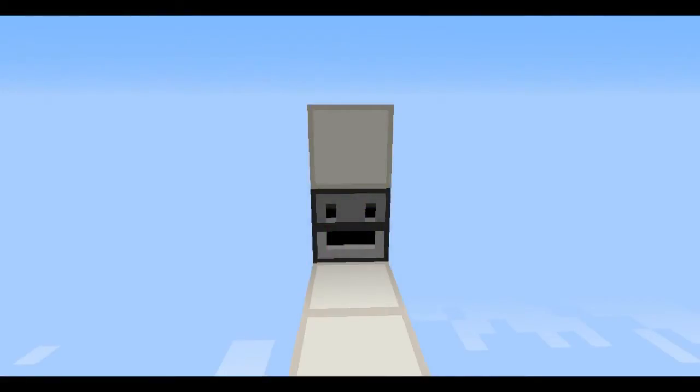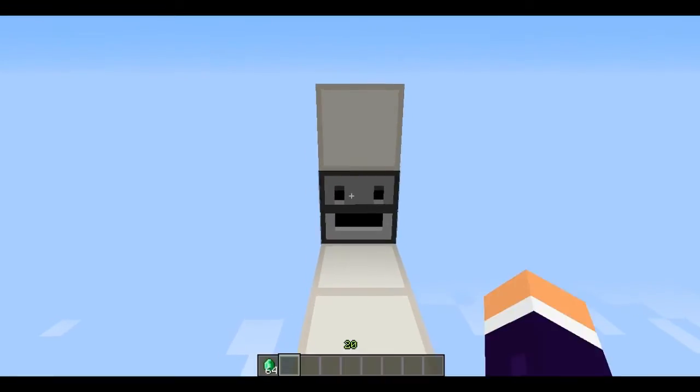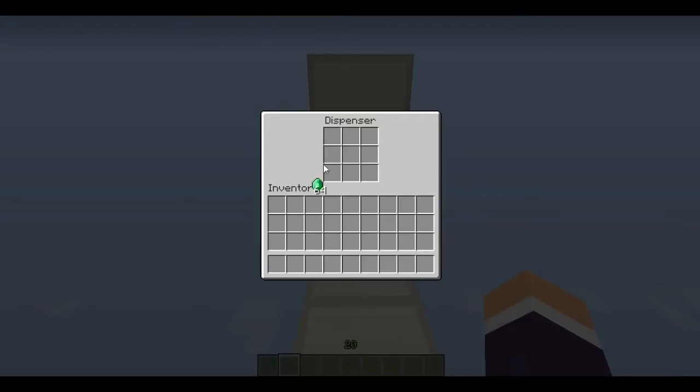Hello guys, welcome back. Today I've got a tiny one-wide chest shop. If I just come over here and put some emeralds in, it'll give me a diamond back, and this works for any amount. You'll just see them filtering out. This is set to emeralds and diamonds — put anything else in and it won't work.